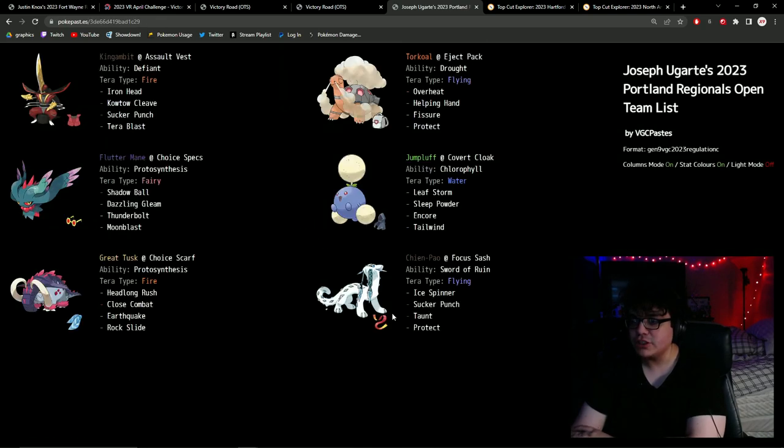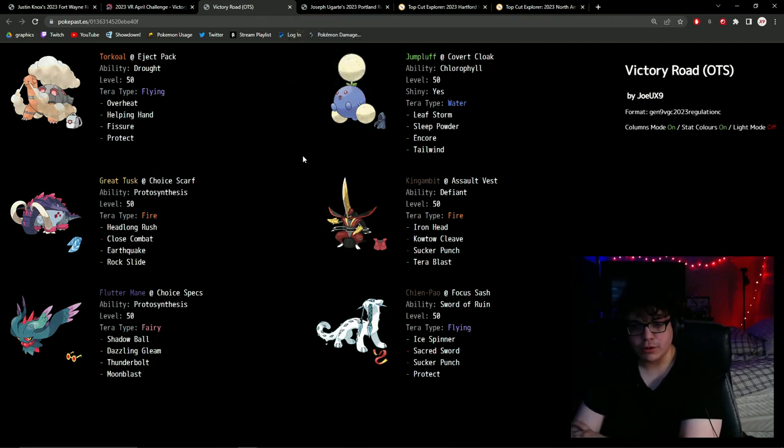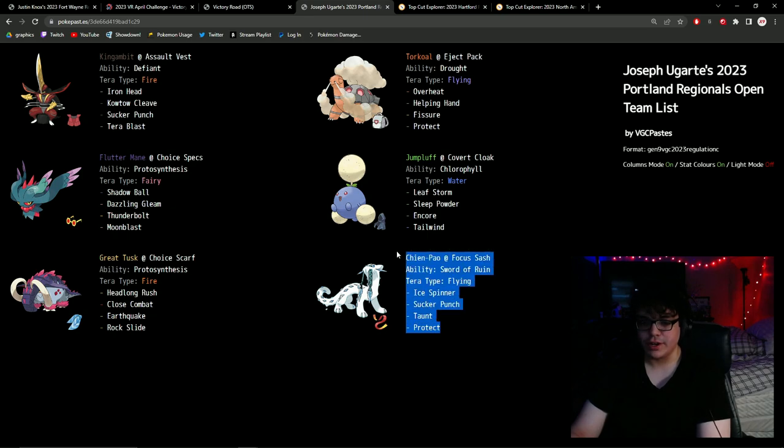The only change I made going into Portland was giving my Chien-Pao Taunt instead of Sacred Sword. Within the Victory Road Tournament run, I actually ended up playing versus Terra Water Amoonguss multiple times, where I had to rely on not staying asleep versus Spore. So I wanted to clean up those approaches. Taunt ended up being the solution — you get Taunted, you can't do anything with your Terra Water Amoonguss, and it was pretty good in Portland. I didn't click it super often, but it definitely warranted its spot.